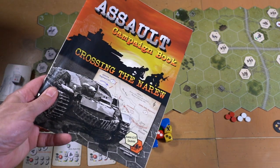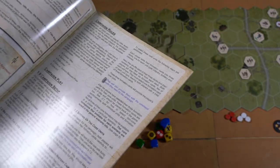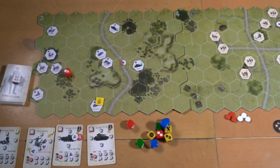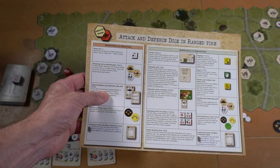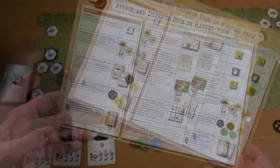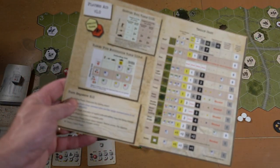I have not played any of the campaign games yet, but you will start with a particular unit in 1941, Barbarossa, whether you're on the Russian side or the German side, and then play through a series of campaigns that put you in time and space. You will have two nice little helper aids — this side explains the attack and defense dice and ranged fire when you're on the attack, and this side is when you're in the defense.